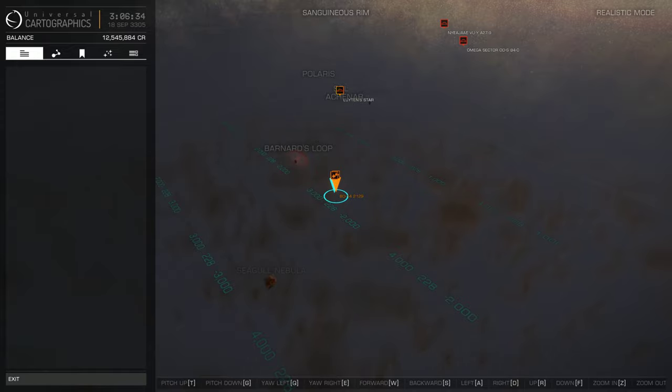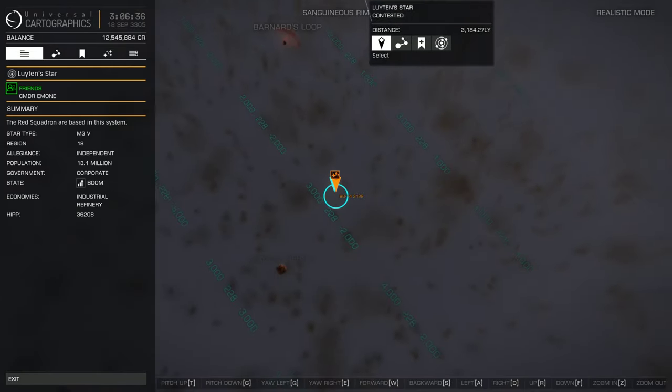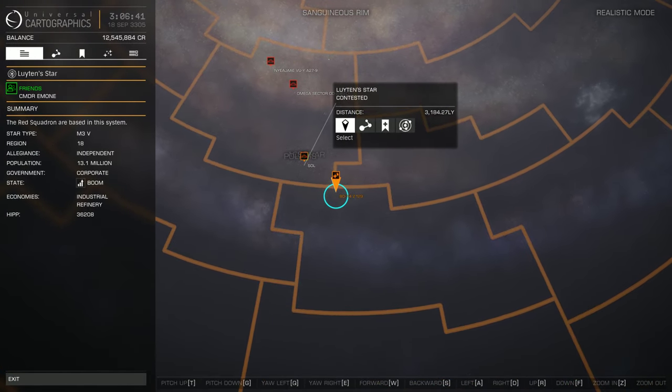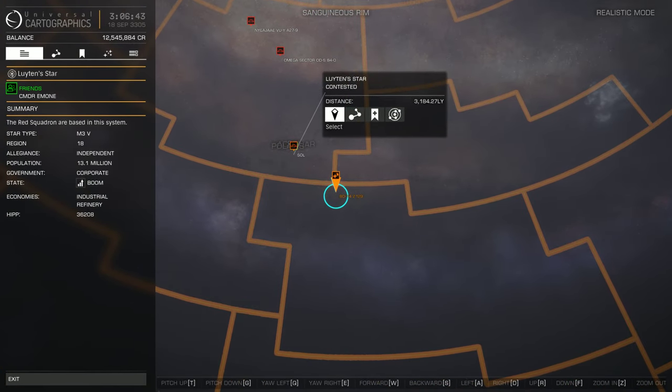Where's Earth? There we go. Earth is over there. Zoom out some — that gives you an idea. Yep, 3,184 light years away, so about 3,200 light years.